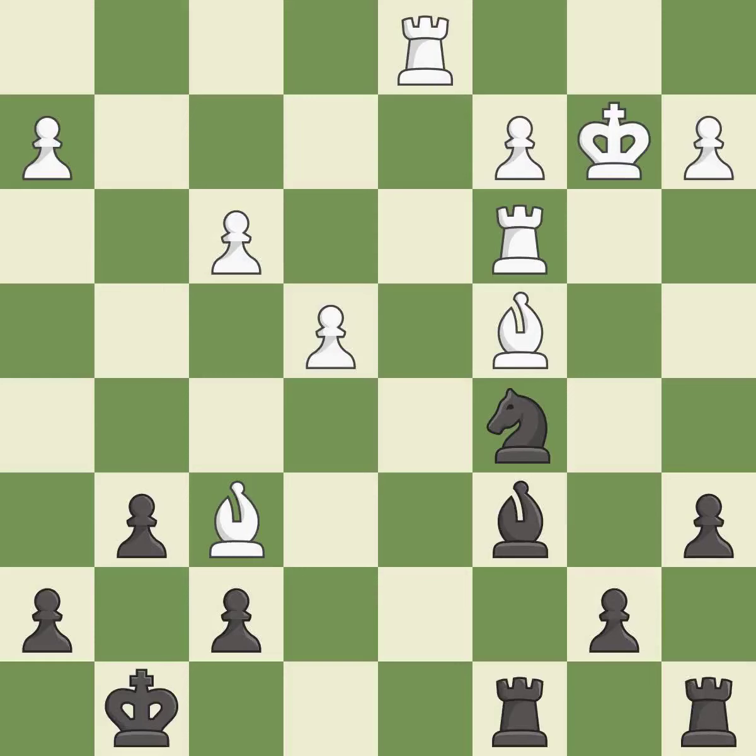This threatens to fork pieces — it is a great move. This stops the opponent from being able to fork pieces — it is good. The game was close to balanced, but now black is worse — it is an inaccuracy.